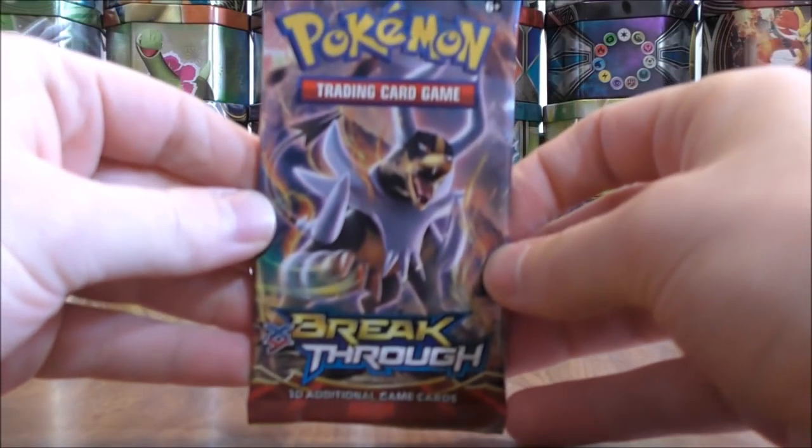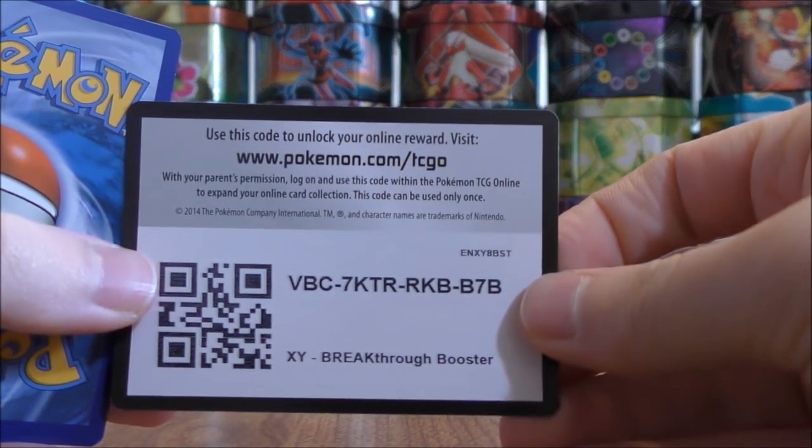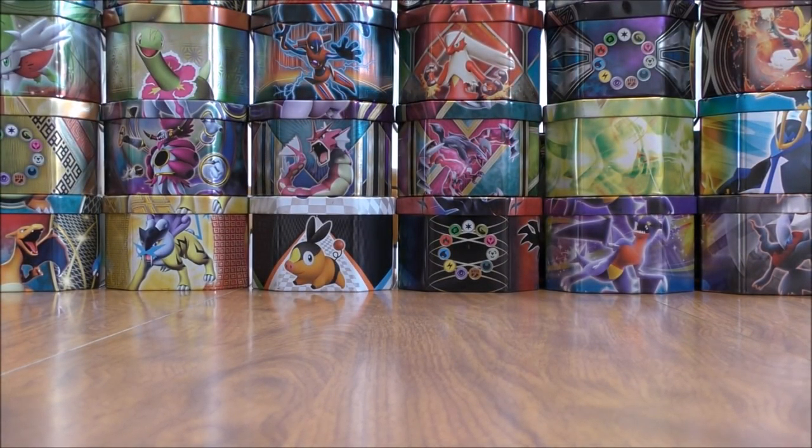Another card that I would like to pull out of this opening would be a Heavy Ball Trainer — solely for a deck that I'm building around Golisopod GX and Garbodor. Would also love to pull a Zoroark Holo, a Bridget Uncommon Trainer, or even a Floatstone.